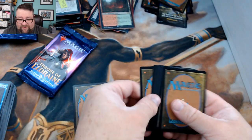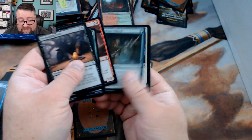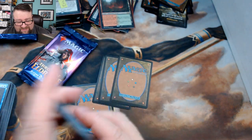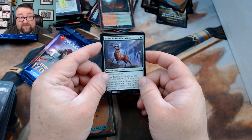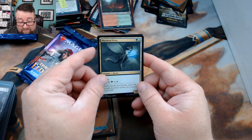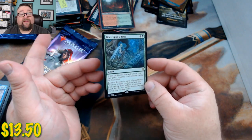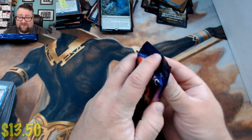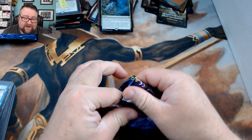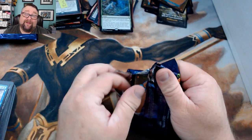From Joel's first pack: Kenrith's Transformation, Maraleaf Pixie, and Sage of the Falls, with a rare of Once Upon a Time — this card is seeing play right now and I like what it does. Free card advantage is really good, and Once Upon a Time is really good card advantage.